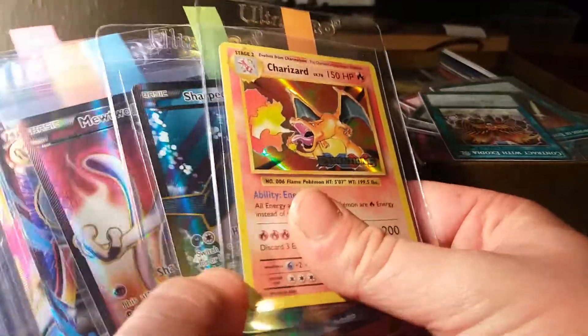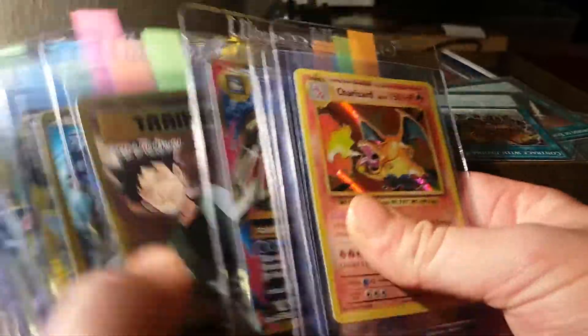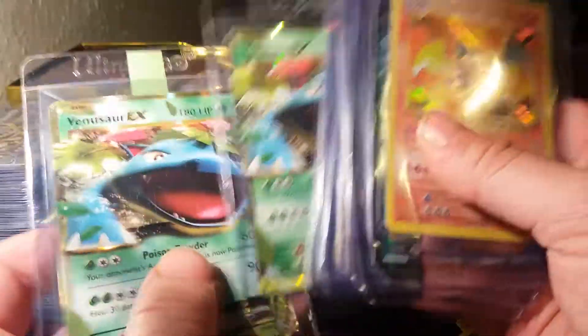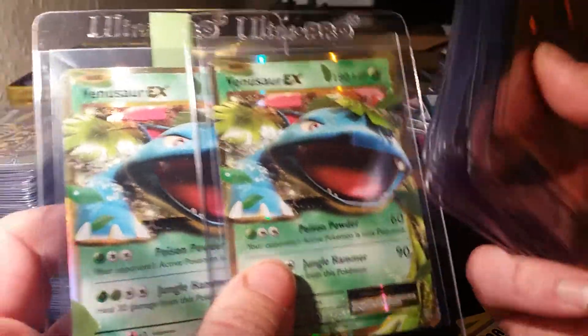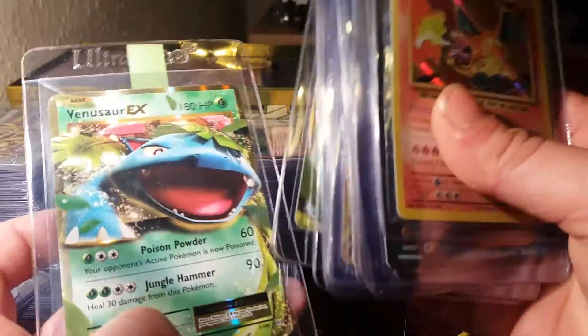I think that's got to go into one of my submissions. When I get my PSA membership — well, I'm debating whether to get a PSA membership. I usually use Ludkins and it might work out cheaper, it might not, so I might just try it. We have two Venusaur EXes here, and I think this one here, because of the centering, probably has a better chance of a 10.